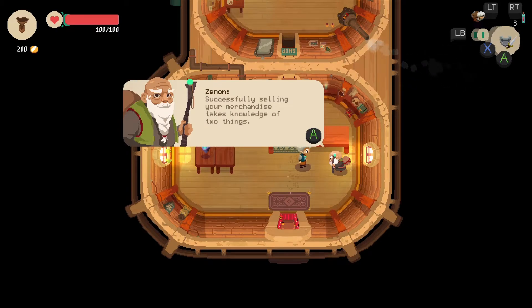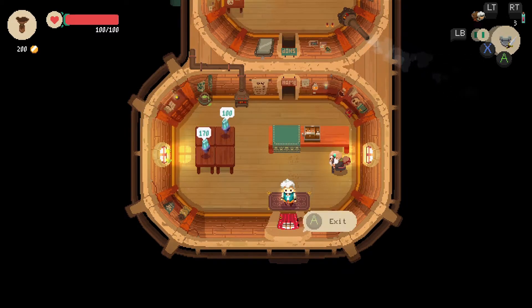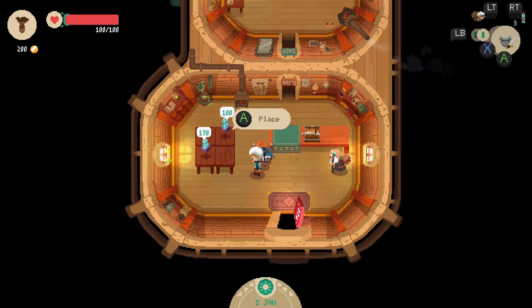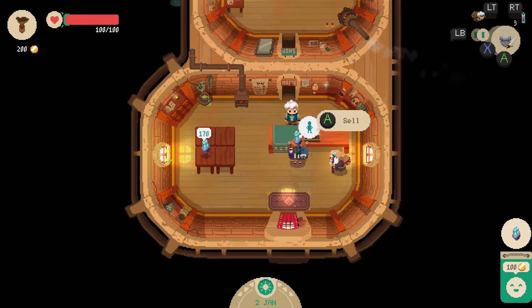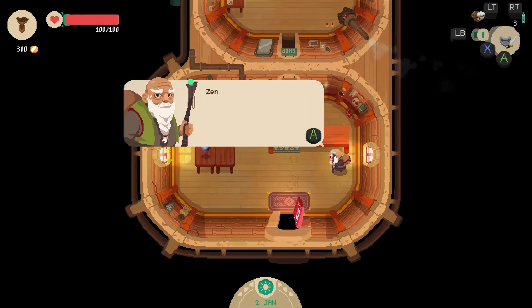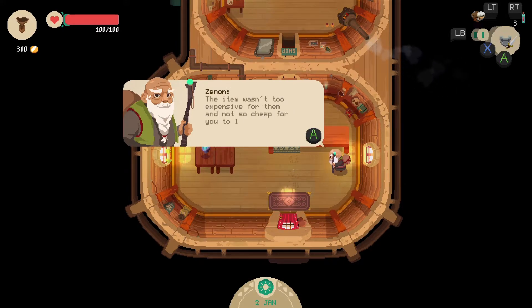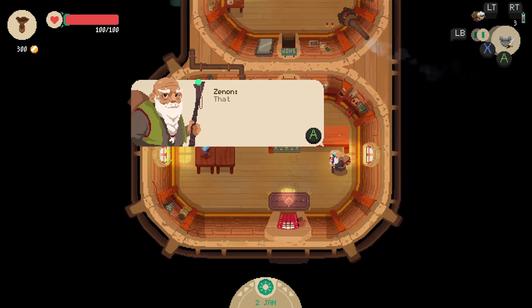Successfully selling your merchandise takes knowledge of two things: you must know an item's value as well as its demand. Open the shop up and allow the customers in. Hello customer, buy my stuff, pretty please. Best expression you can hope for — the item wasn't too expensive for them and not so cheap that you lose profit. Be sure to pay attention to your customers' expressions. That's how your grandfather always knew if his prices were fair.